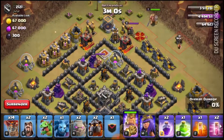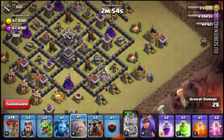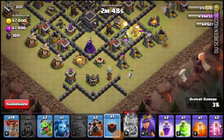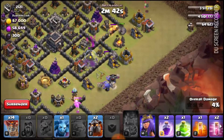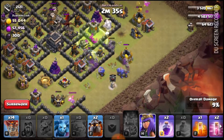So we are starting the raid. Just going to send our king straight at that queen. Pop ability, and there we go. I'm going to drop one golem here, one golem right here. Drop two wizards here, and I'm testing this out right here — we are going to have to drop that there. I wanted to test if you use your bowlers to create their own funnel.